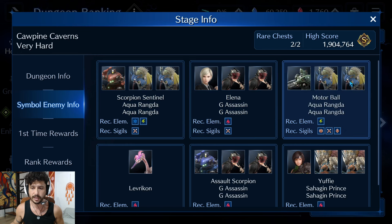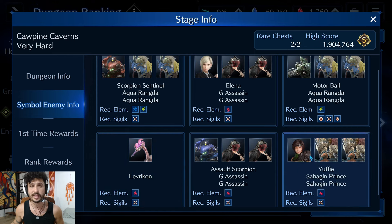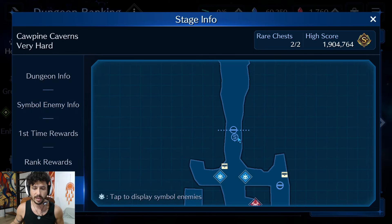These are the different enemies we're going to be fighting: the Scorpion Sentinel, Elena, the Motorball — we're not going to fight the Levercon. We are going to fight Yuffie, which is the secret final boss where you get the extra points, and then we're going to be taking out the Guard Scorpion. Every single one of these five bosses is accompanied by adds, and I'll show you which ones we're taking out.